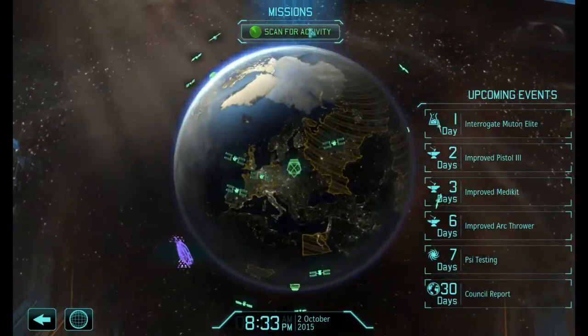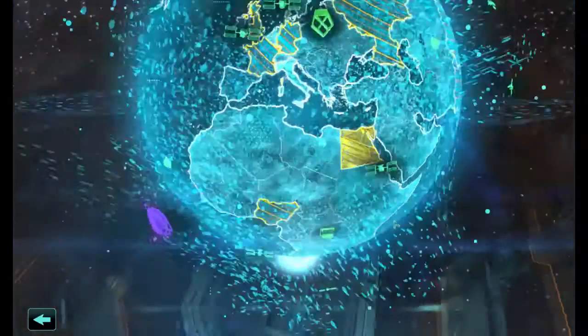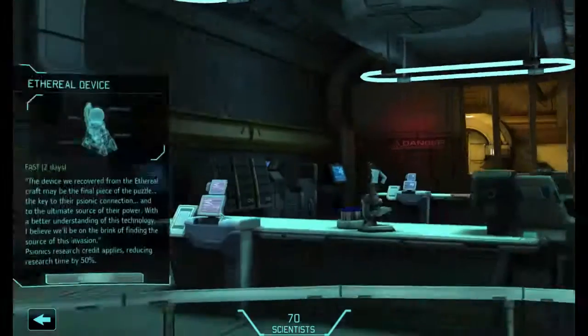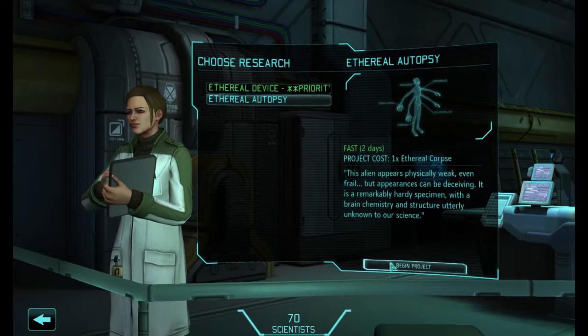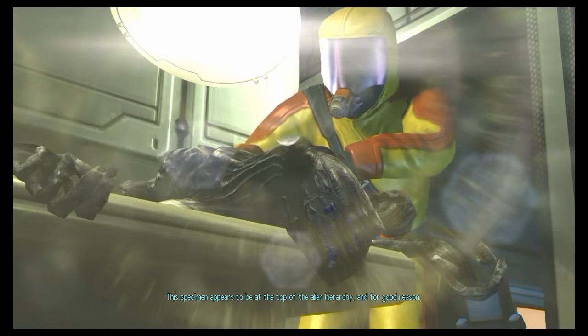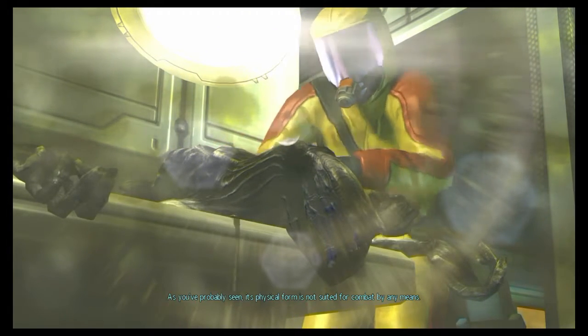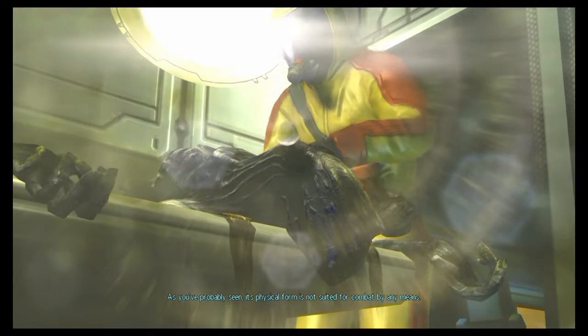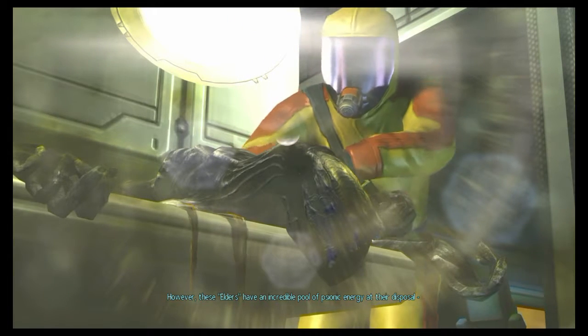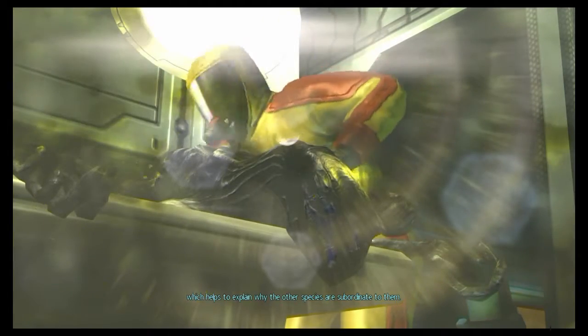Mission control - interrogating the Muton elite. Assigned new research: weapons technology, research credit owned. Increased physical power and increased savvy. I think we've maxed out our weapons. Let's have a look at the ethereal. Physically weak, even frail. This specimen appears to be at the top of the alien hierarchy - and for good reason. As you've probably seen, its physical form is not suited for combat by any means. However, these elders have an incredible pool of psionic energy at their disposal, which helps to explain why the other species are subordinate to them.